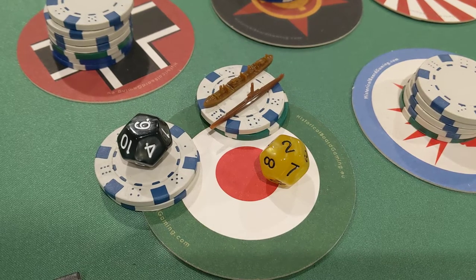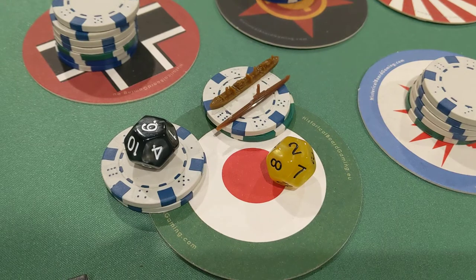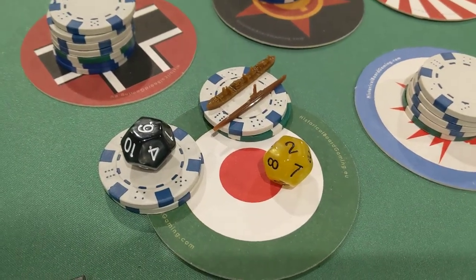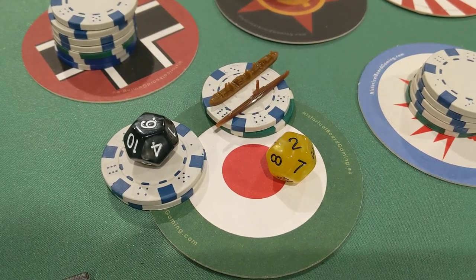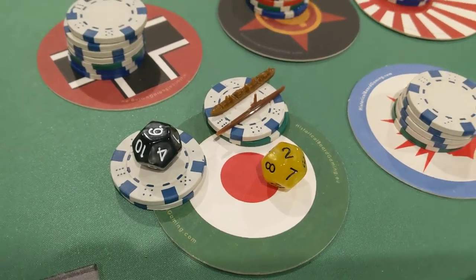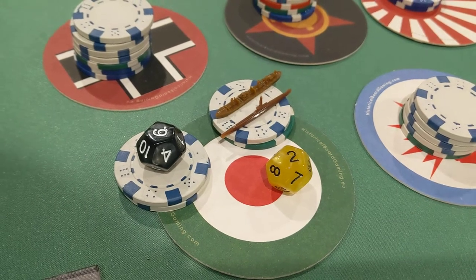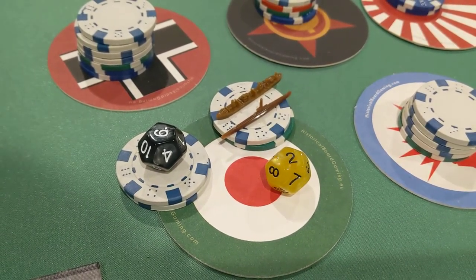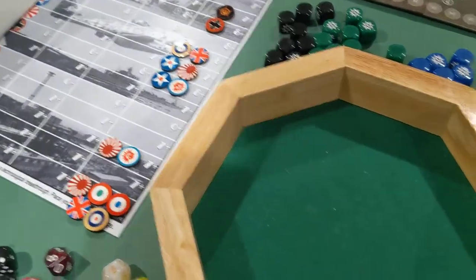I spent a lot of time thinking about this one, and finally settled on: with their 13 bucks, they are going to buy a sub, a transport, and a tech roll for wartime economy. They already have improved shipyards, so that transport and sub only cost 11 bucks — normally would have cost 13. Let's do the wartime economy roll now; we're looking for a seven or higher.